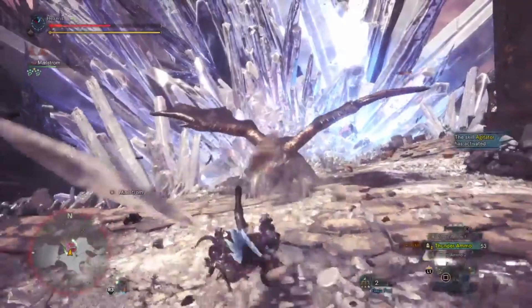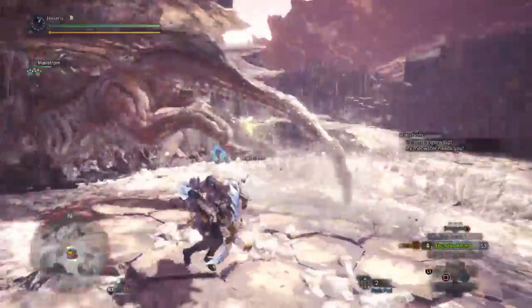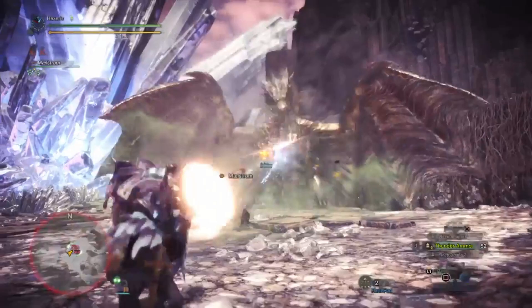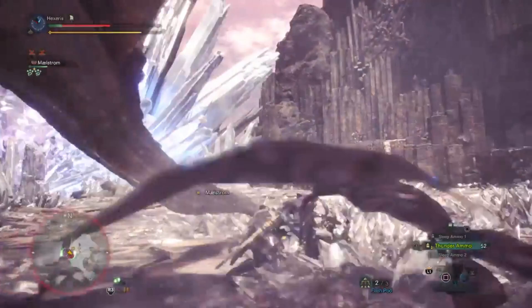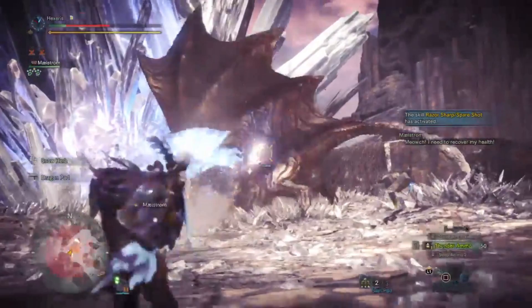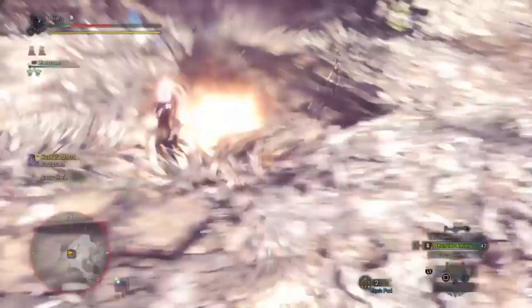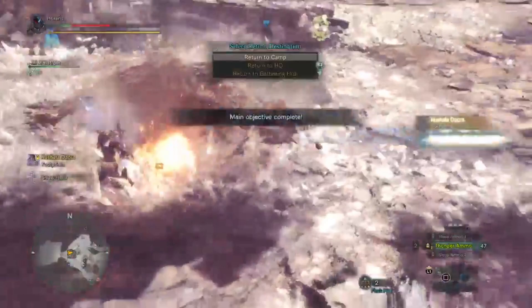Kushala should almost be dead. Still hits like a truck. I'm just picking really bad times to take my shots here. Maybe I should have gone back for some extra slicing ammo. He walked right into it. Let's see you survive another wyvern blast here. And dead.